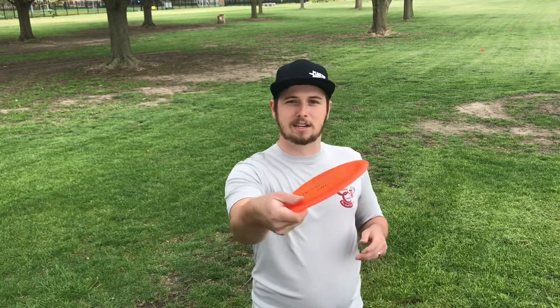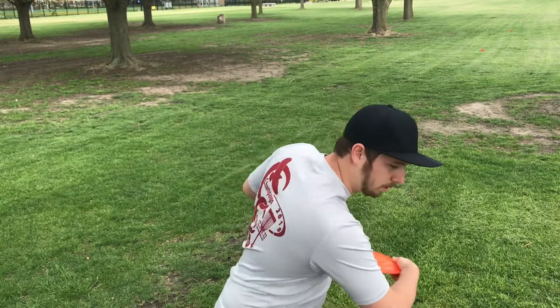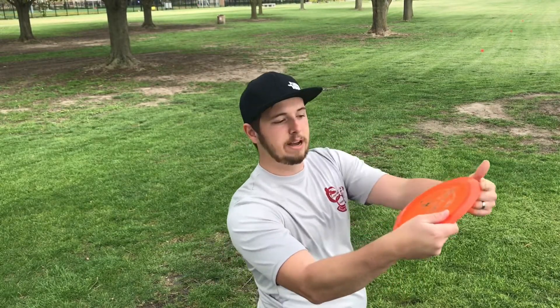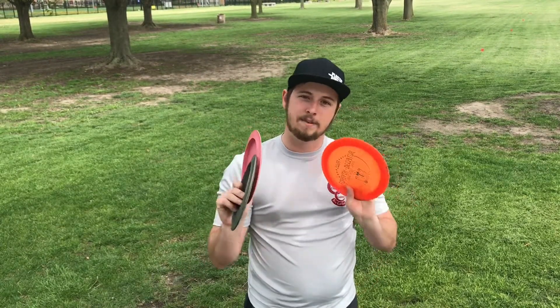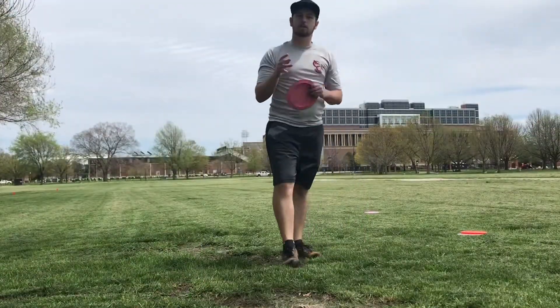There are three ways of throwing each disc as well. You can throw it on hyzer, where the wing of the disc furthest away from you is angled downwards. There is straight or flat, where you're releasing it as flat as possible. And there's anhyzer, where you're releasing the wing of the disc on the outside. For each one of these you can throw it three ways, leading to the nine main shots. The objective is to get all nine shots in the fairway as accurately as possible.